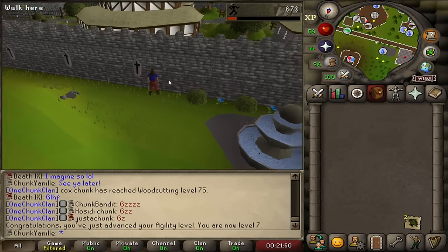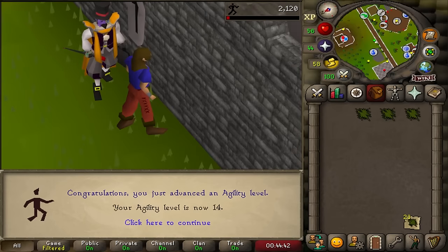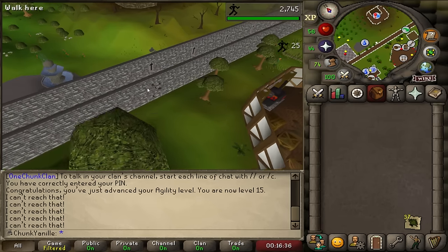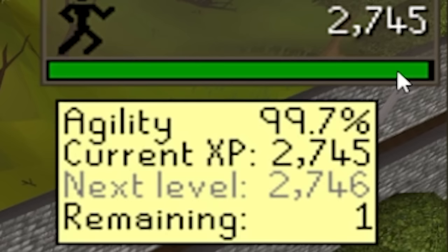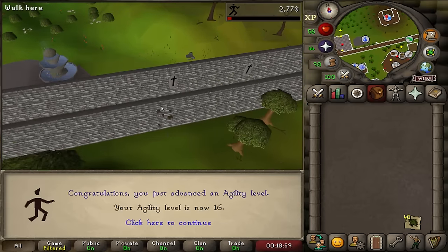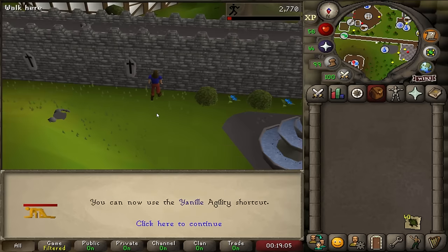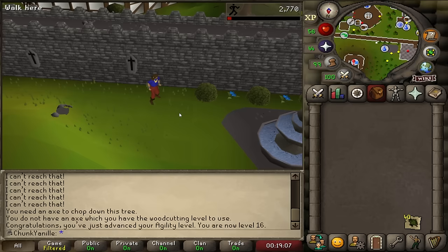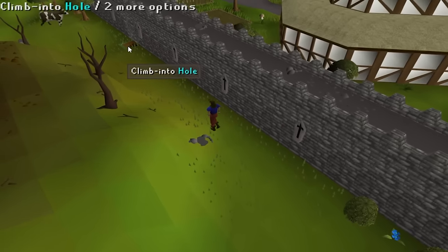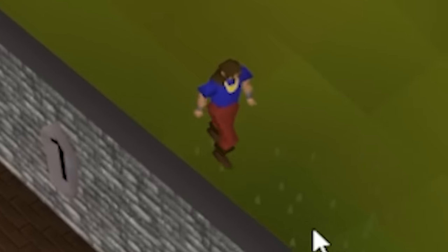This is taking a while. 8 agility, 9, level 10, 11, 12, 13, 14 agility. And this should be 16 agility — yes it is. And that is actually a huge deal because we can now use the agility underwall shortcut in Yanil. I've been waiting so long to climb into that hole. Rolling in a hole like a true Yanil man!